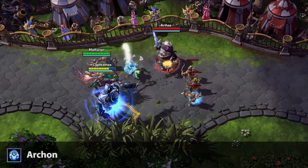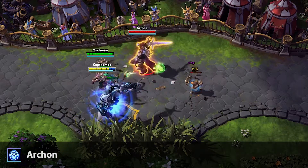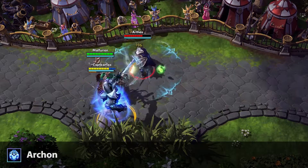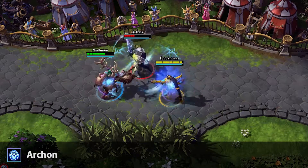Tassadar's first heroic ability is called Archon. Tassadar transforms into an Archon, gaining a massive shield and increasing his basic attack damage. His basic attacks also deal 50% of their damage as splash damage. This form lasts for 12 seconds.